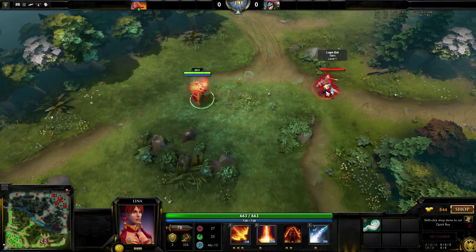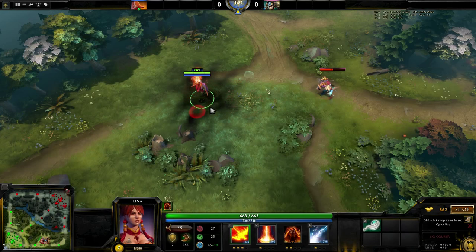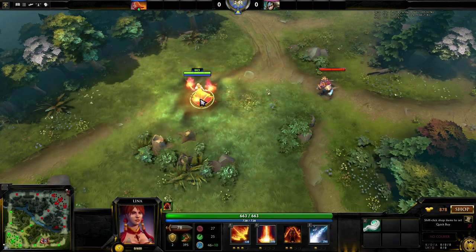Lina's Fiery Soul, her third move and her passive, grants stacks to her movement and attack speed for every spell cast. With a maximum of 3 total stacks, the duration can at any point be refreshed by simply using yet another spell. If you have enough mana, you can have 3 Fiery Soul stacks active indefinitely.